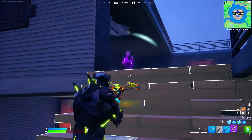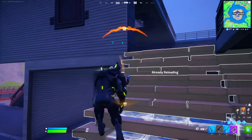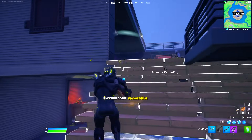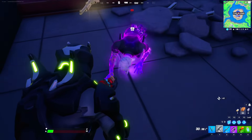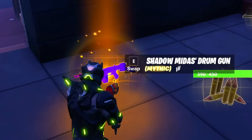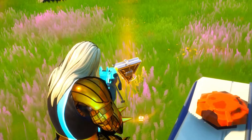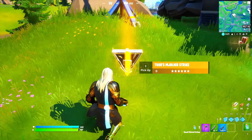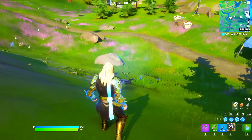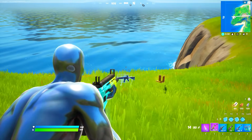After that came the return of Midas as the Shadow Boss Midas in the Fortnitemares update, dropping an upgraded Shadow Midas Drum Gun. That season also had Thor's mythic item, which would call Mjolnir from above and destroy everything, plus Silver Surfer's mythic item — which let you pull out your glider and ride his board anywhere.